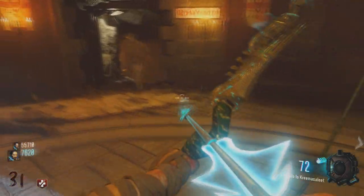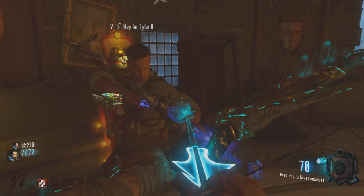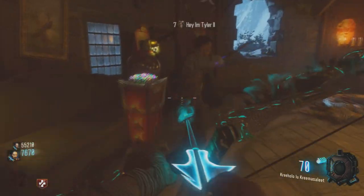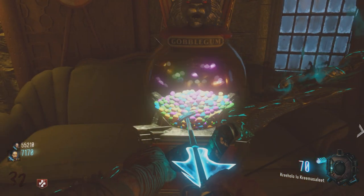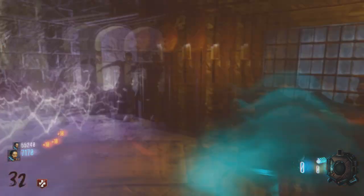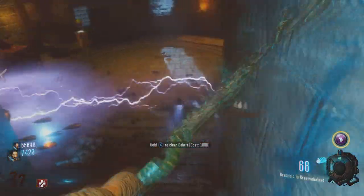Something else this spot offers is the fact that it only uses two real windows, and zombies spawn either from crawling over the side of the map, dropping down, or from risers down below. So what that means is you do not get Carpenter — that's one more thing you don't have to worry about. And the next best thing is right here in front of me: the Gobblegum Machine. You don't have to go looking too far — in fact, you can use it in the middle of the round whenever you need it.